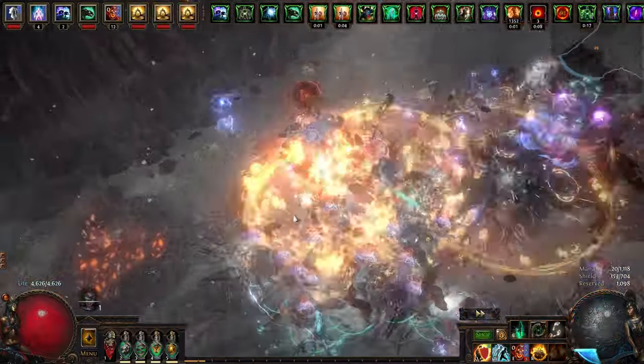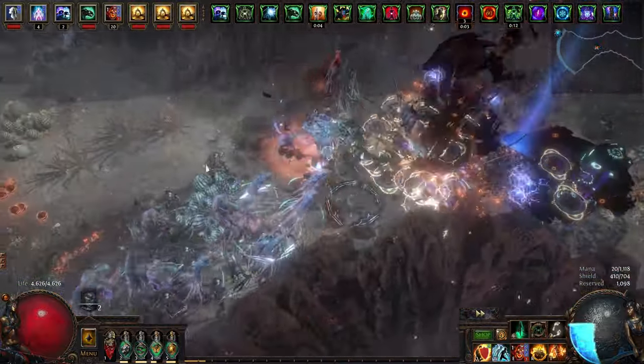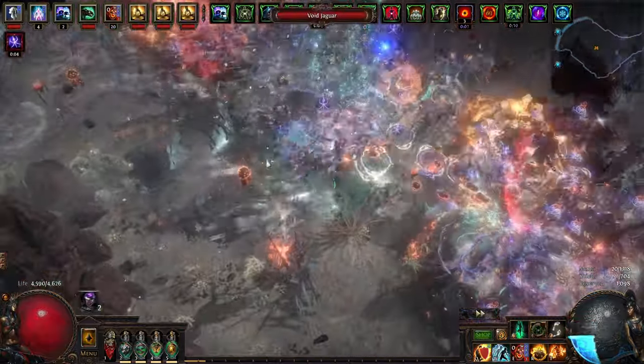Going into maps, I think capping resistances is the most important thing. I had a lot of trouble going into maps since I only had like 30 resists, so I bricked all my maps at the beginning, dying to weak white mobs.